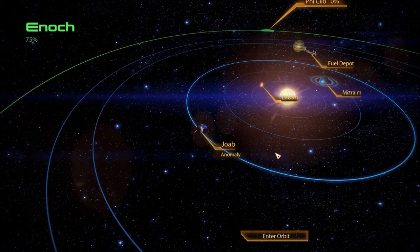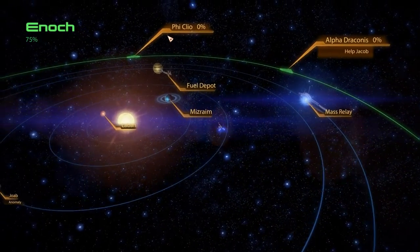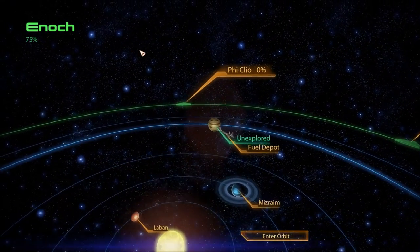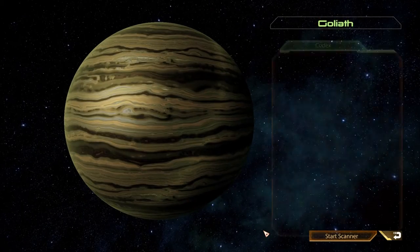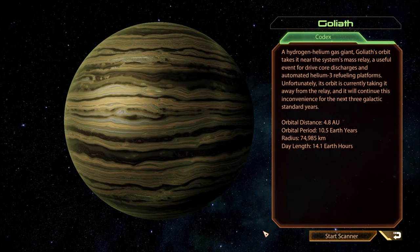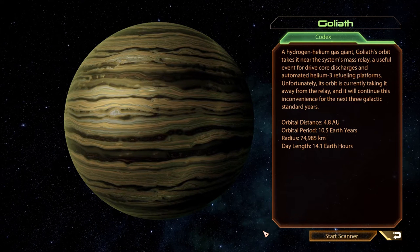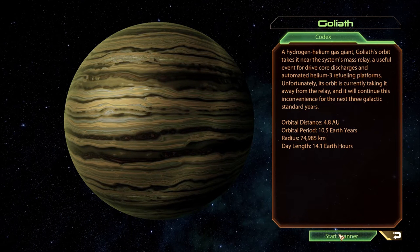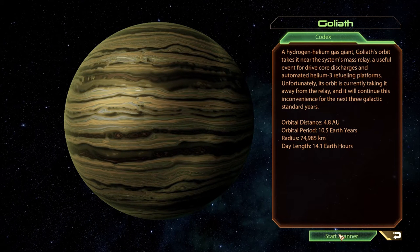Before we check this out, I'm going to look at the other planets, of which there's one. I don't need fuel. Got a couple probes — let's hit it on the way out, actually. Goliath. A hydrogen-helium gas giant, Goliath's orbit takes it near the system's mass relay — a useful event for drive-core discharges and automated helium-3 refueling platforms. Unfortunately, its orbit is currently taking it away from the relay, and it will continue this inconvenience for the next three standard galactic years.